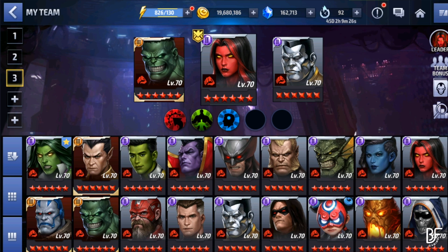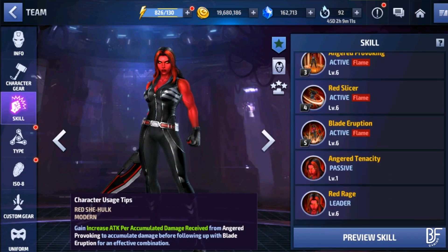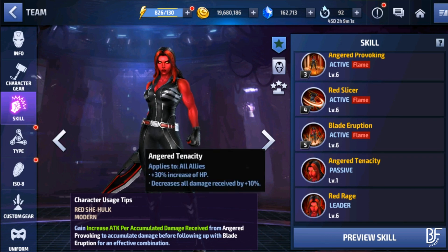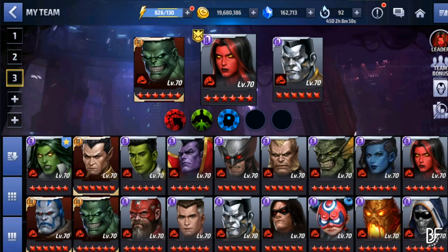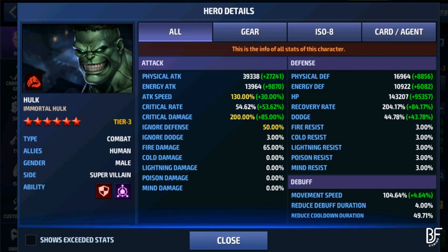In our last video we tried Hulk in PVE, so in this video we are going to use Hulk in PVP. We are using this particular team with She-Hulk because of her extraordinary leadership. We want the 25% increase to HP plus 30% increase to HP — so that's 55% total. With that leadership, these are my Hulk stats.